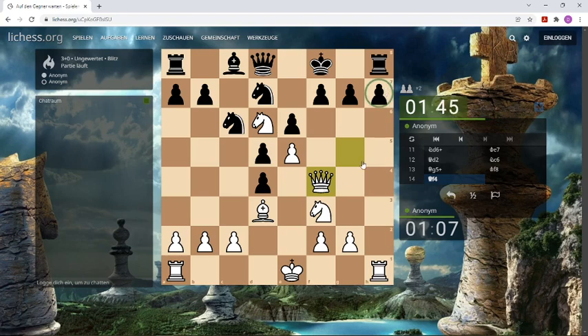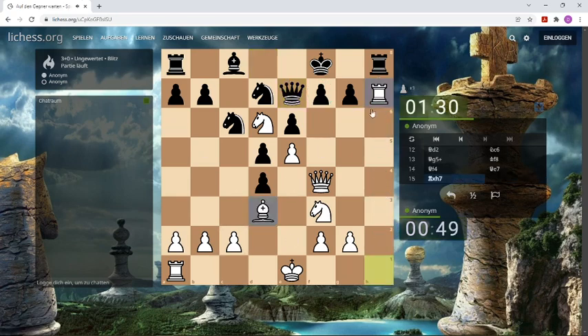This pawn is also hanging here. This pawn is made here, and one move he can move his queen — can we do something here. Let's take this pawn, and then castle long.